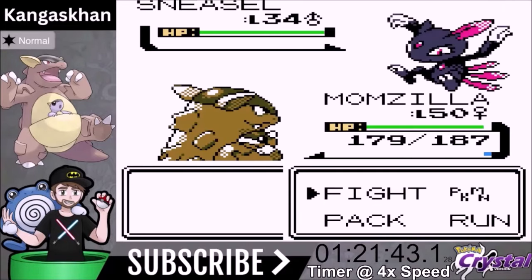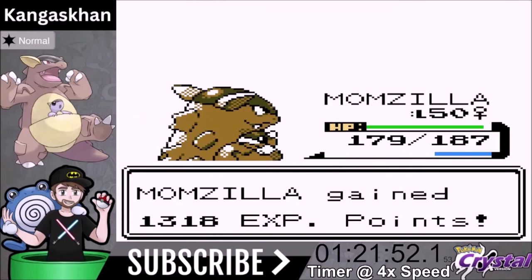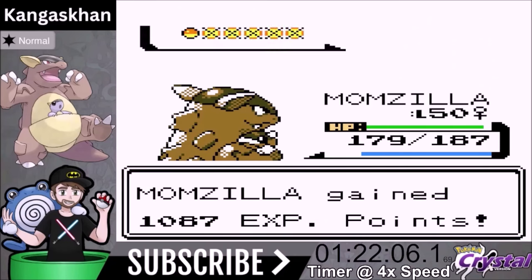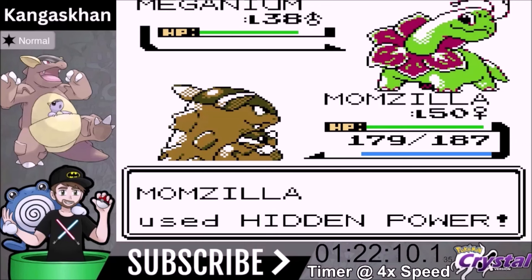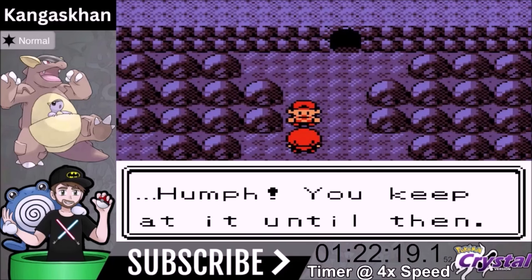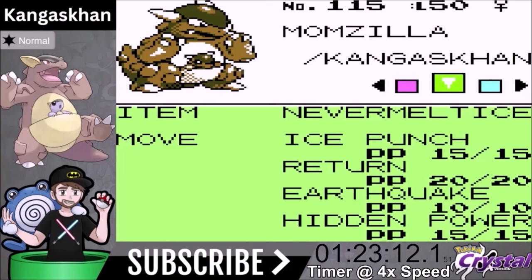In our final Rival battle of this video, Sneasel goes down in one hit — low defense. Golduck, we go for Return. Earthquake is a one-shot on Magneton and Haunter. Kadabra goes down to a physical move. For Meganium, Hidden Power Flying with the Sharp Beak does a good two-shot. Before the Elite Four, quick review: we're at level 50, holding the Nevermelt Ice for a 10% Ice boost. Normal moves are boosted by the Pink Bow, and Hidden Power Flying is boosted by the Sharp Beak. Our moveset is Ice Punch, Return, Earthquake, and Hidden Power.